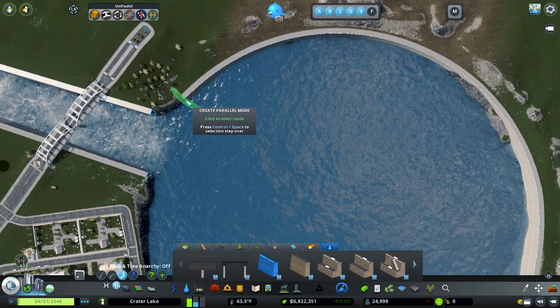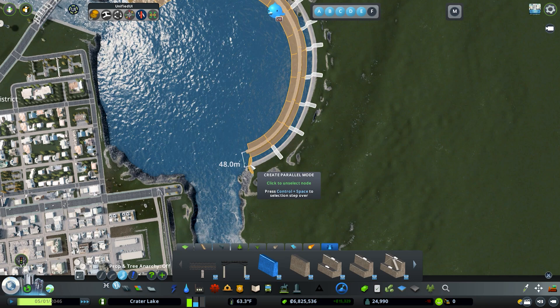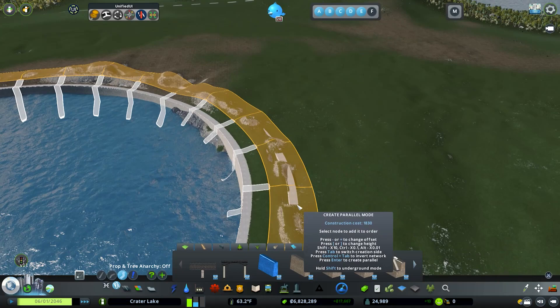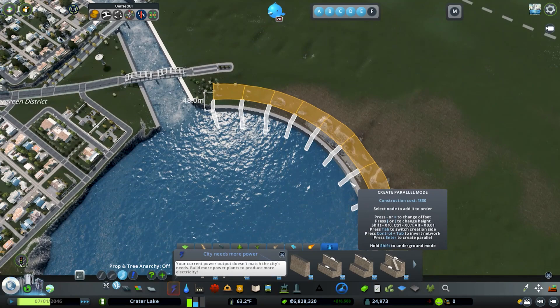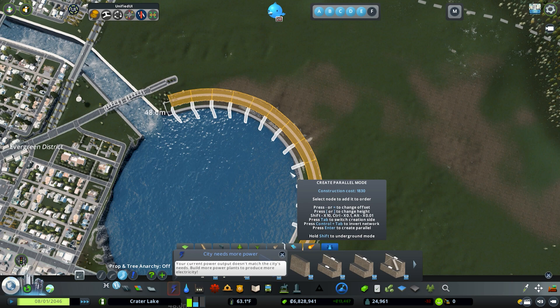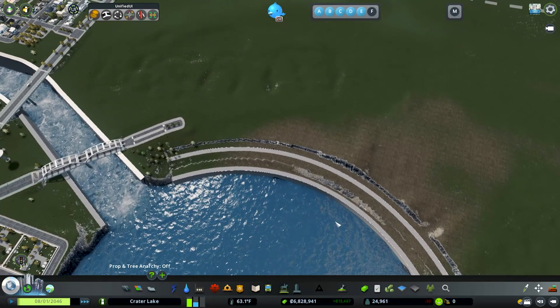With the parallel mode, you select the nodes, and if it ends up on the wrong side just go the opposite direction. If you have a quay wall selected, it'll create a second quay wall in parallel to the first one. The reason we're doing this is to create a little island with a waterway going through, with probably a little break. Hit enter and that gives us the layout for our little island.